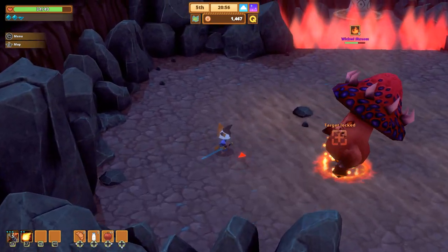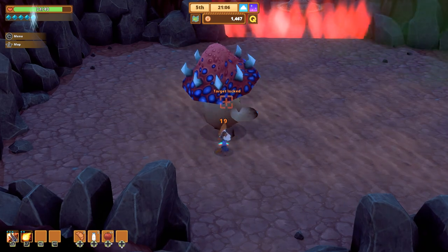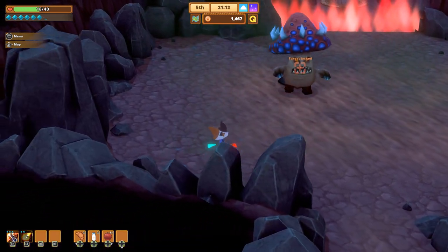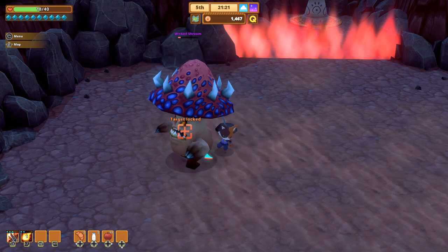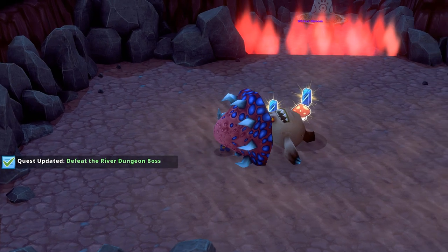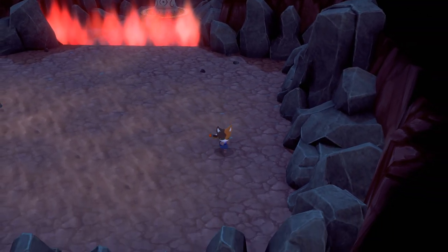Now he's burned, so keeping him burned is a great idea. But as you can see, I'm getting low on mana and the only way to get mana seems to be using direct attacks like this. Oh, I threw his attack back in his face — I didn't know I could do that, that was really cool! All right, Wicked Shroom — you're going down! I'm gonna roast you. Yes! We got multiple vengeful souls and a gigantic mushroom.